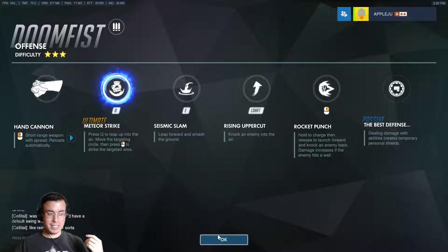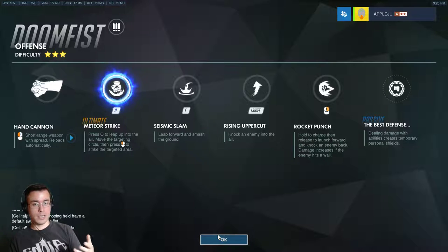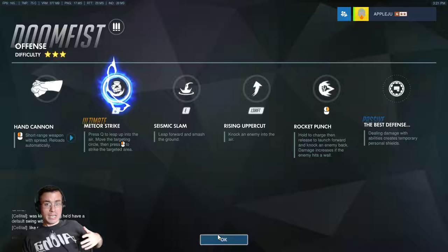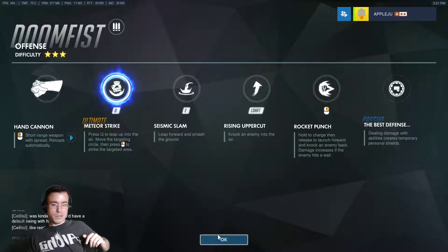Rising Uppercut — he just goes Luke Cage style, full on Mike Tyson. If there's somebody in front of you, you will knock them clear up into the sky and you will float for some time. It feels a lot like Pharah using her rockets in the air — you literally float. Gravity has less effect on you after you use your Rising Uppercut, which allows you to kind of aim. It gives you time to try and hit somebody with either your Seismic Slam, or if you're feeling really gutsy, you can try and rocket punch someone in midair as well.